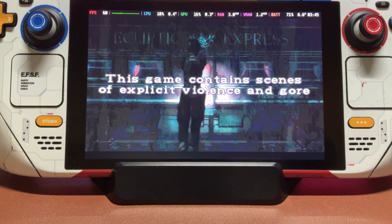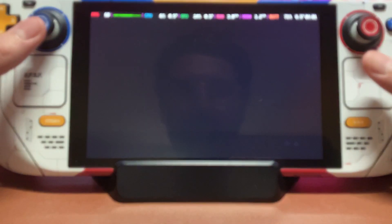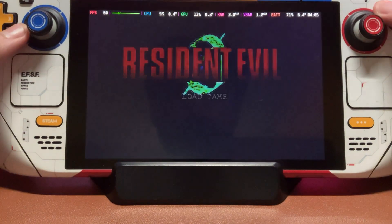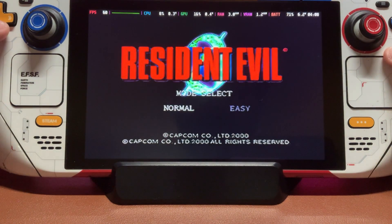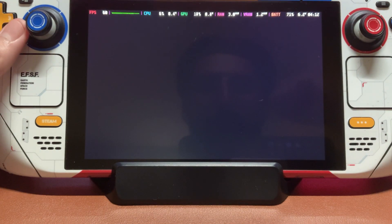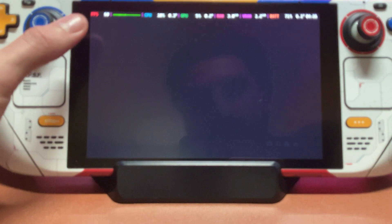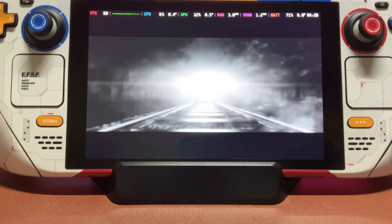I didn't take out those settings where you get to see the console boot up — I enjoyed that, I'm sorry. The FPS hits 60, but the numbers are lower on the Steam Deck than on my Legion Go. I think it was like at 30 to 40 percent lower.